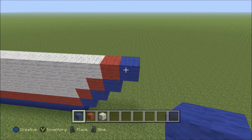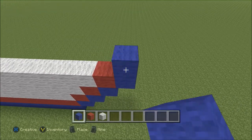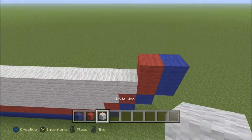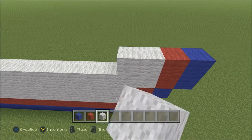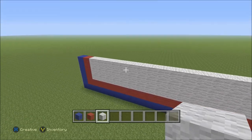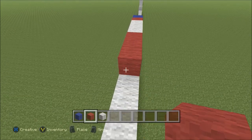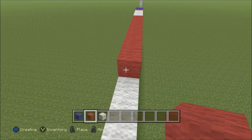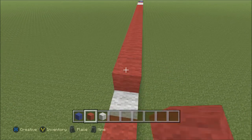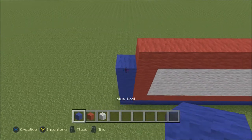Now we can go ahead and focus here on the right side. We're going to build up one block of blue directly above the blue on the far right, followed by one red, and then three white: one, two, three. Now we're going to build red all the way until we connect with the red on the left side — that's 19 blocks of red. Then follow that with one block of blue.